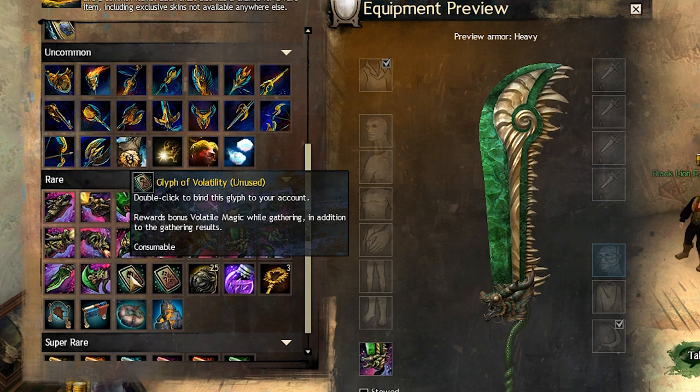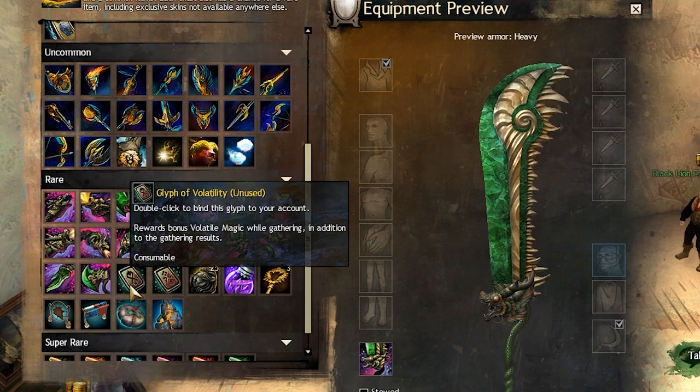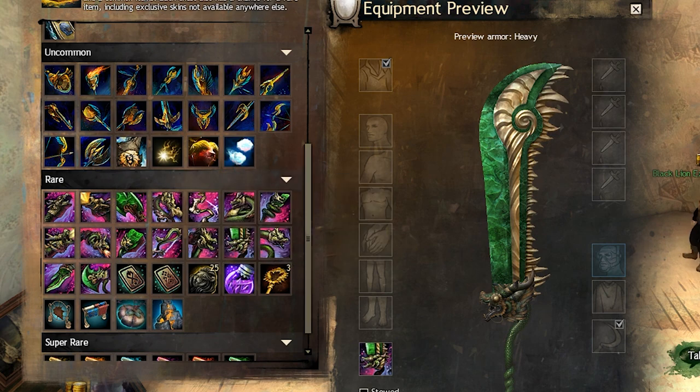As for the potential glyphs you may get as rewards, we have Volatility and Crookable. And that's all I have for you today. Thank you very much for watching.